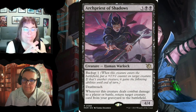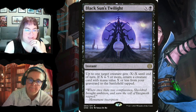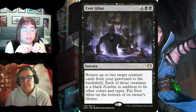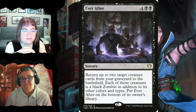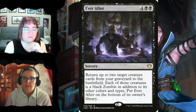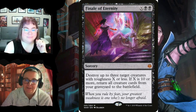Black Sun's Twilight for X and black: target creature gets -X/-X until end of turn; if X is five or more, return a creature card with mana value X or less from your graveyard to the battlefield tapped. Ever After for six returns up to two target creature cards from your graveyard to the battlefield — each becomes a black zombie in addition to its other types — then Ever After goes to the bottom of your library. No stipulations on power or toughness, and no finality counters. Finale of Eternity destroys up to three target creatures with toughness X or less; if X is 10 or more, return all creature cards from your graveyard to the battlefield.